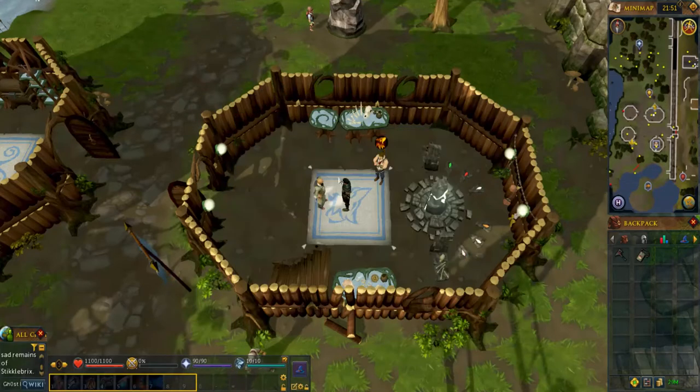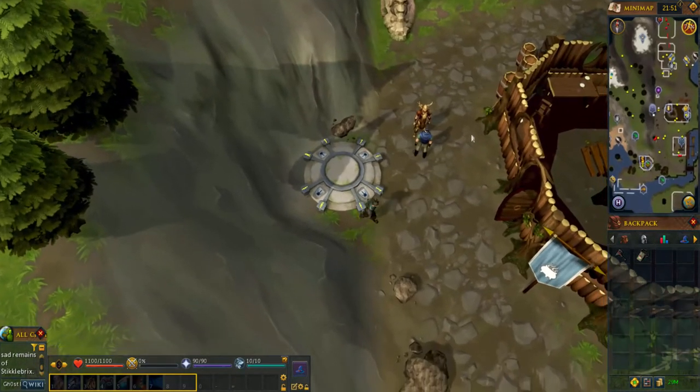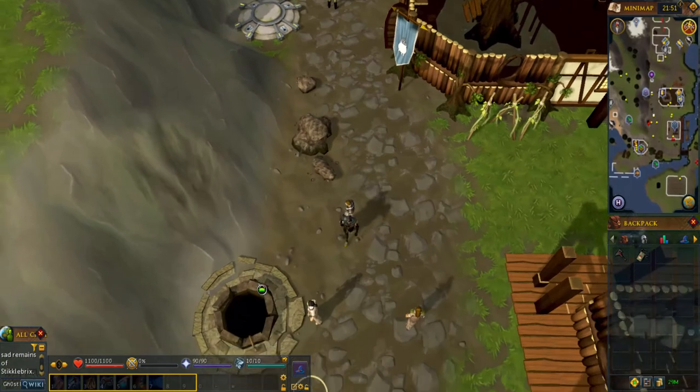Use the Taverly lodestone. Go to the well to the south, and before we continue, you have to dismiss any pets you might have out.